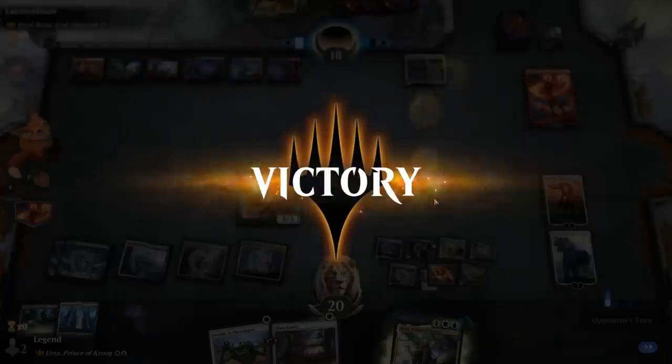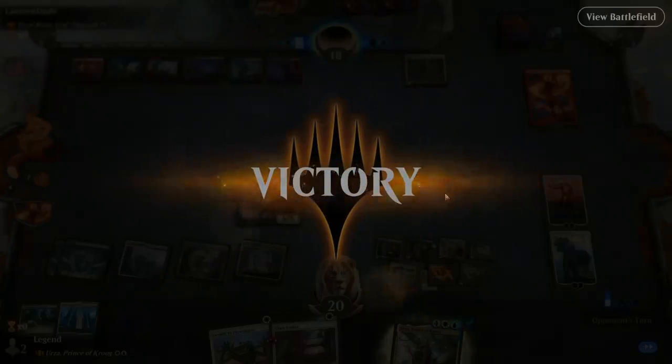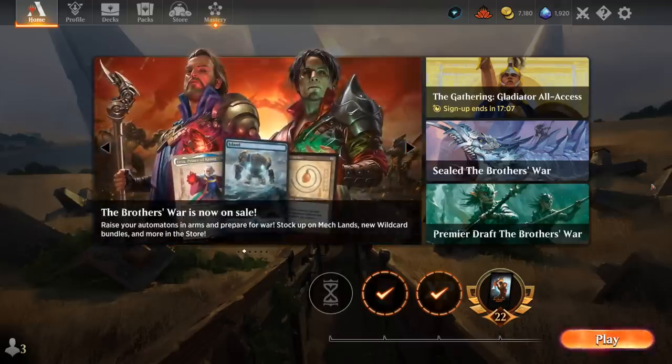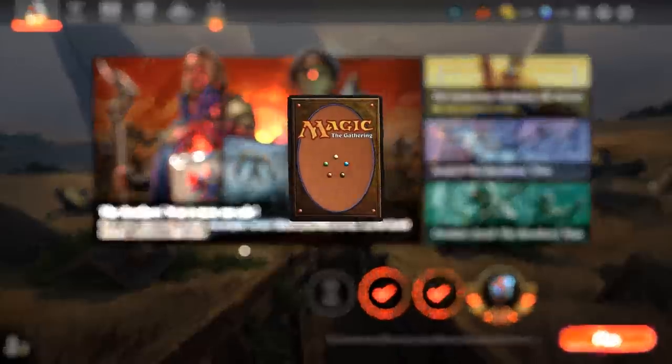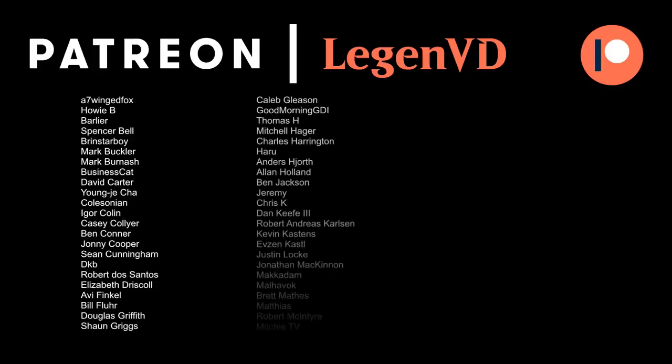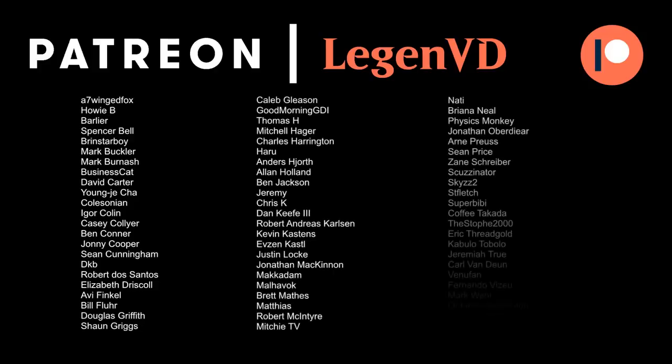So we got to see our Urza, Prince of Krug in action. We didn't quite get to copy as many things as I would have liked with Urza's ability, but the deck is good enough that it can also win without its commander — which is usually a good thing. So if the opponent is focused on answering it, you still have other avenues to victory. Quite happy with how this turned out — plenty of powerful blue and white artifact synergies throughout the years. That's going to do it for today's gameplay. Thank you for watching, hope you enjoyed, and as always have a nice day. I also want to thank all my patrons for being part of the channel — you can become a patron yourself today and decide the topic of future videos over at patreon.com/legendvd.